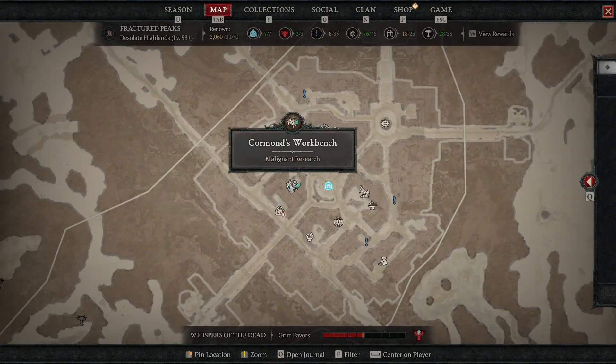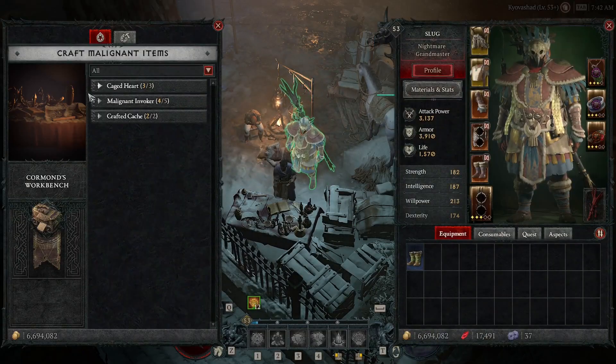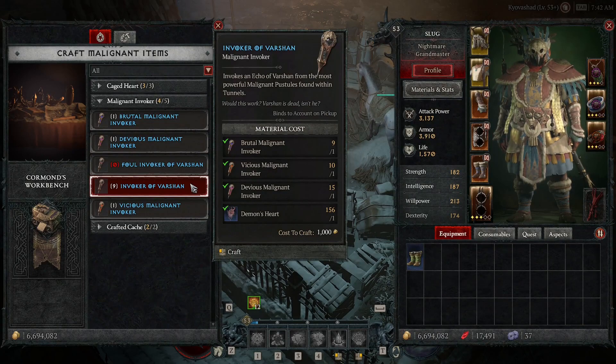The first step is to go to Cormen's workbench, which you can find in the middle of Kyobashad, and craft an invoker of Varshan. If you don't have the required materials, you can acquire them by clearing malignant tunnels.